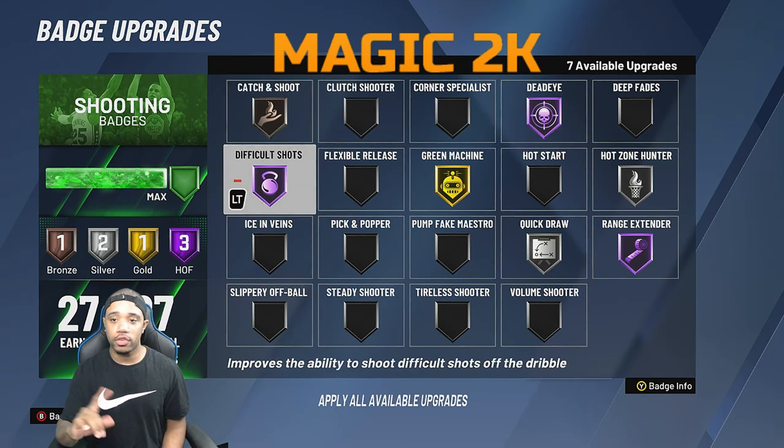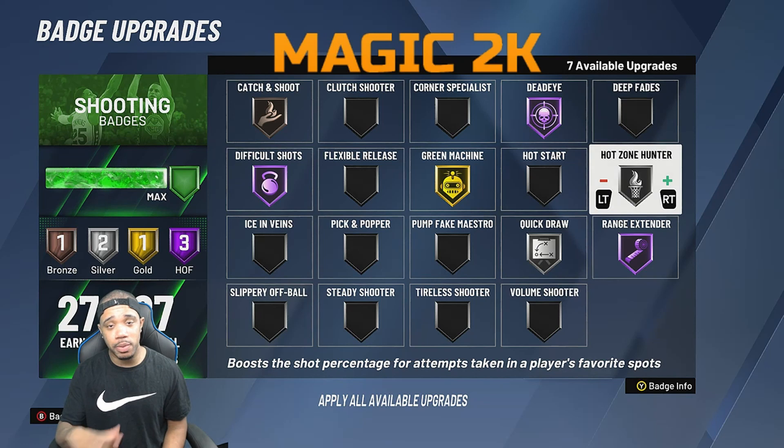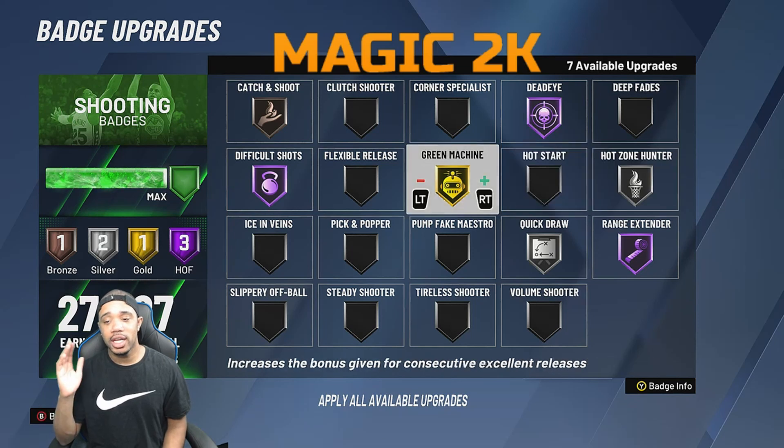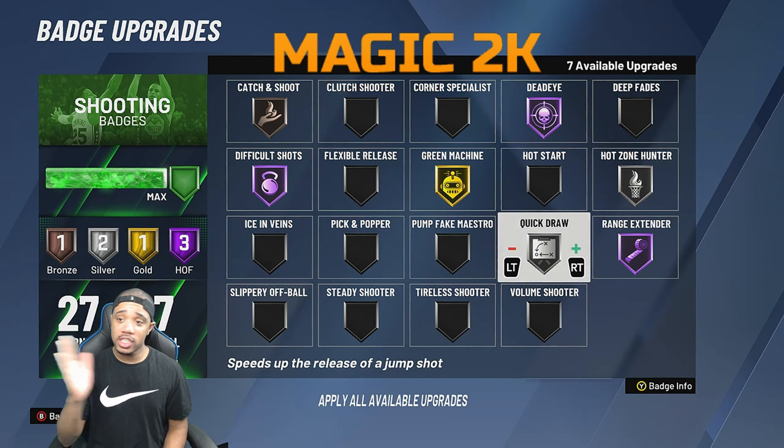Having Hall of Fame dead eye is good because you're running Hall of Fame difficult shots for all your off-the-dribble shots. Green machine on gold — two greens and it activates. If you know your release, especially off the dribble, you become extremely overpowered, especially with hot spots in the mid-range. Hot zone hunter activates a lot. Quick draw on silver for a shot creator six-five and under is more than enough, unless you're running a slow release like a Rudy Gay jump shot.